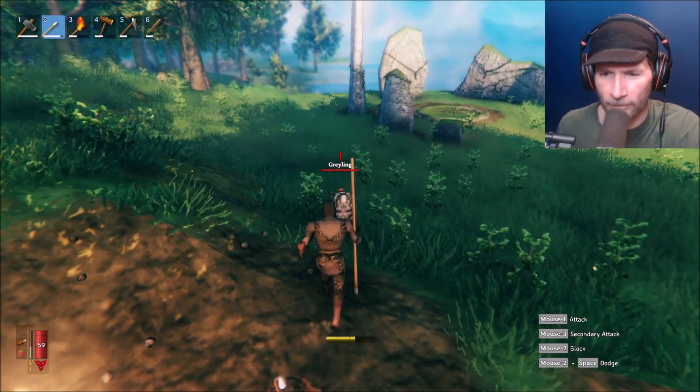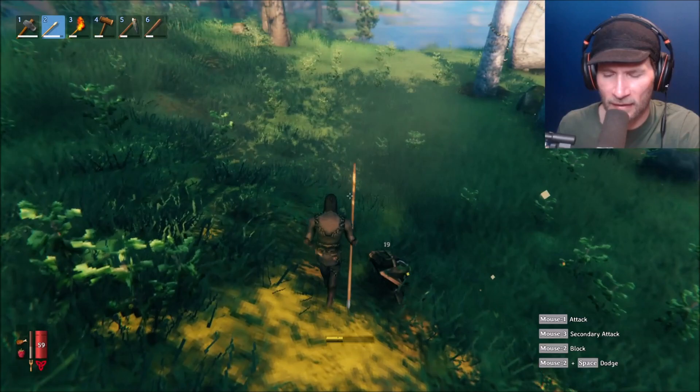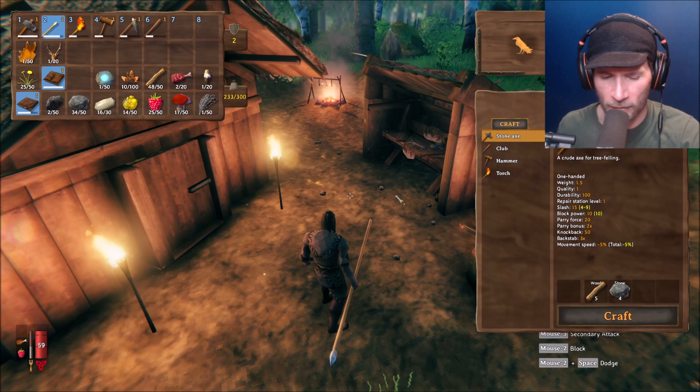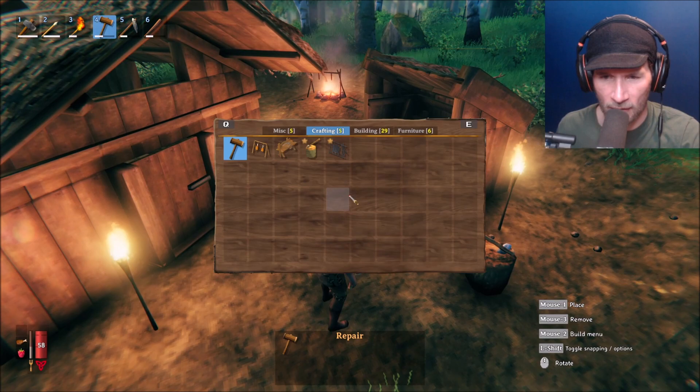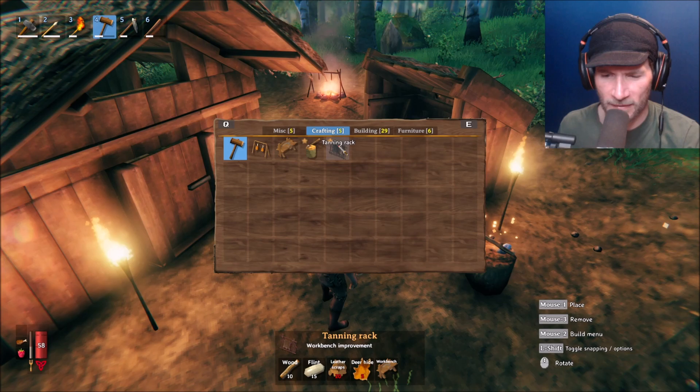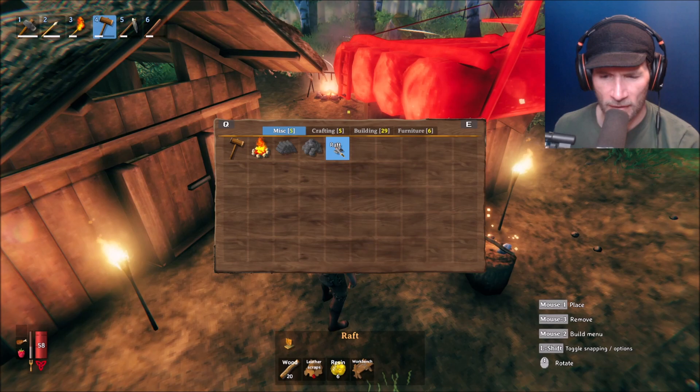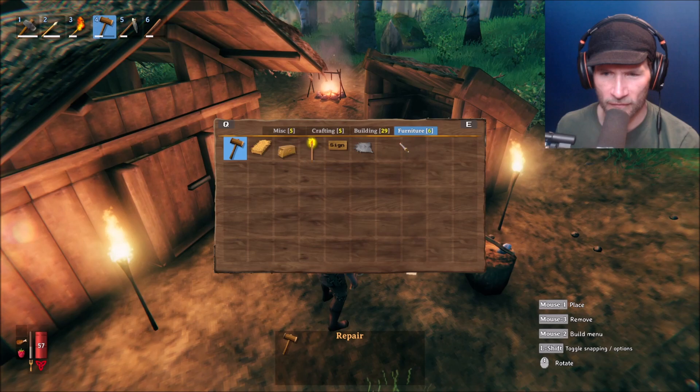Would you just leave me alone! Could I make like a Grayling repellent or something I could spray around? So with this we can't really do anything — that's fine. Oh, a tanning rack! So I need this to make leather? I need leather scraps — I need a lot of leather scraps. That's something we need a lot of.